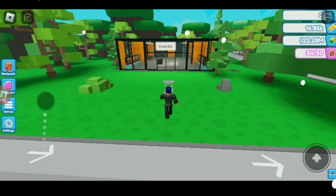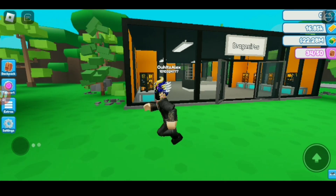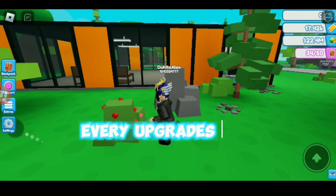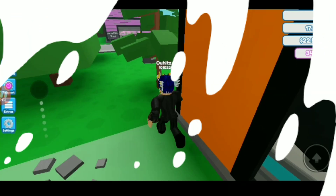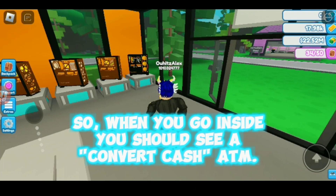The next level building should look like this. Every upgrade will cost gold now, so when you go inside you should see a convert cash ATM.